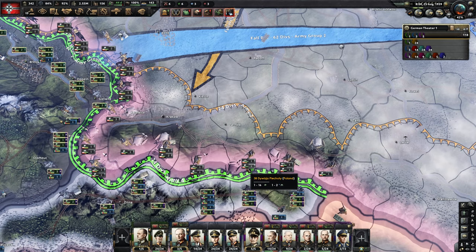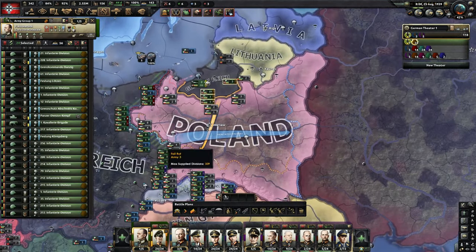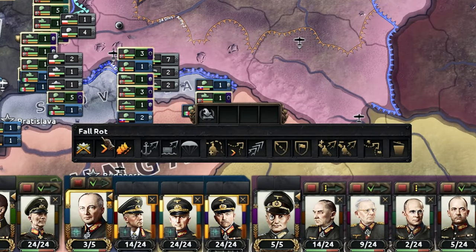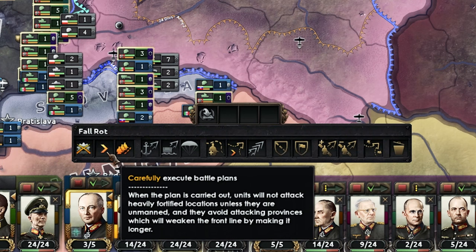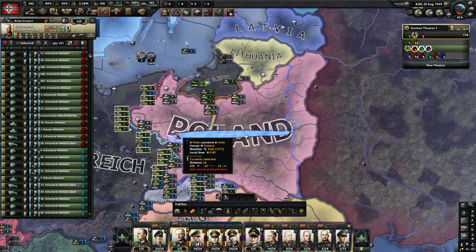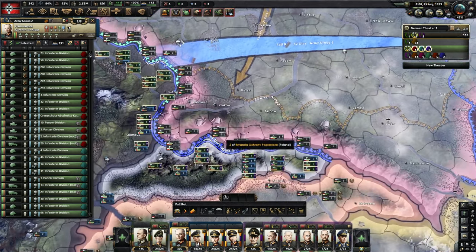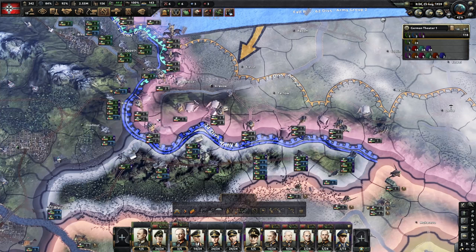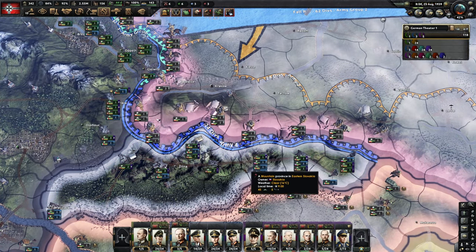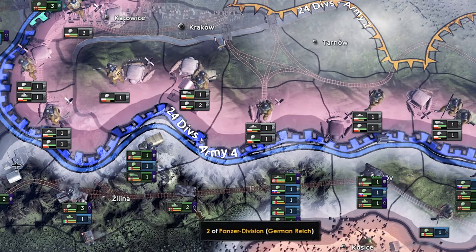I've set my field marshals all on low aggression, which filters down to the armies beneath, because I don't really want these guys to push. We know that even on regular difficulty with the 1939 start we can roll over Poland with zero micro, but that would defeat the purpose of this tutorial.